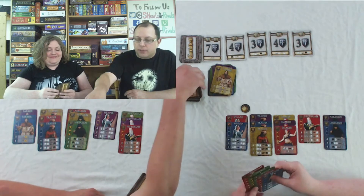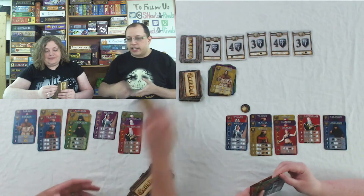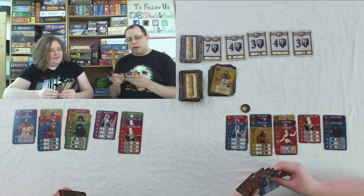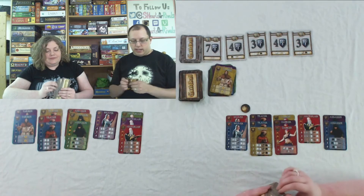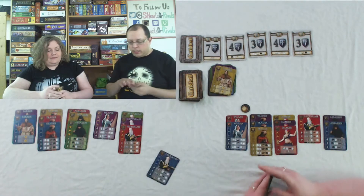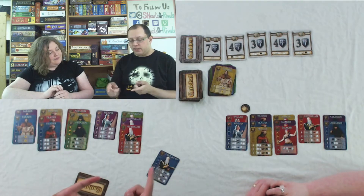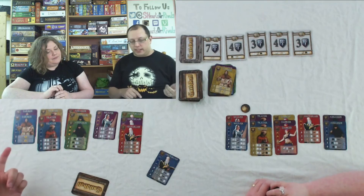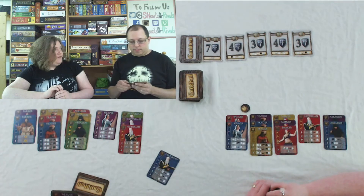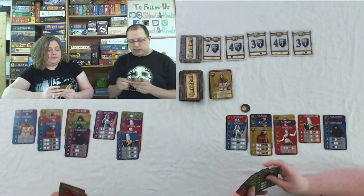Justin discards none but draws up to six for his first action. For his second action he plays a Historian — with three Historians in his Guildhall he can look through the discards and choose one card to place directly in his Guildhall. He grabs a purple Assassin instead of the Farmer. That's his two actions.